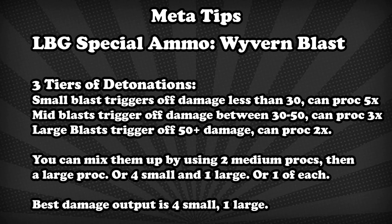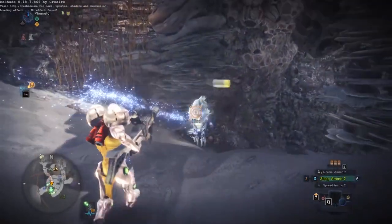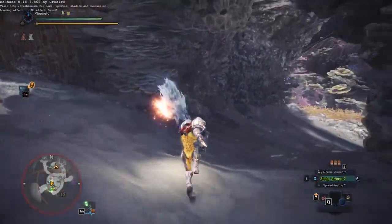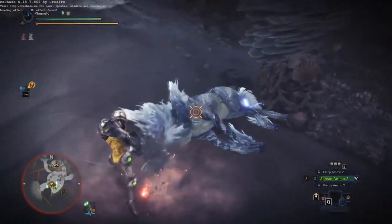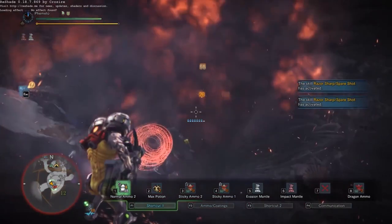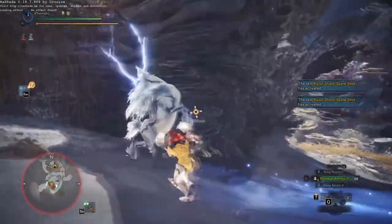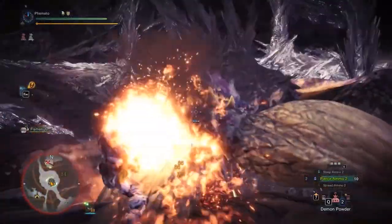On the light bowgun side: first, Wyvern Blast — the landmines never stop being amazing. These things are hands down the best thing in the game for gunners. They're amazing for setups and dunks, and the damage is actually really good. We learned that the best way to detonate the mines is to use lower damaging ammos like spread 2 or pierce because they will trip the low level blast, which you can detonate 5 times. Now we detonate them 4 times, which gives us one more use, and then swap to a higher power ammo like spread 3 or normal 2s to get the last big blast off. A great setup is to start with sleep and place all your mines at the start so they go on cooldown immediately.